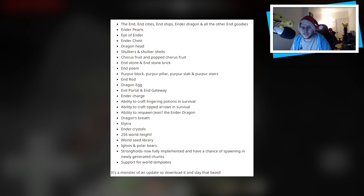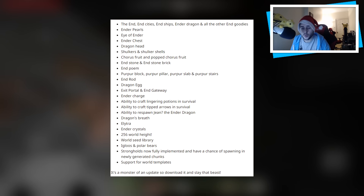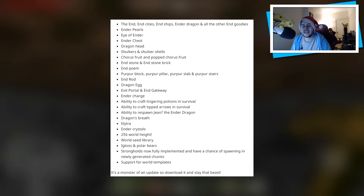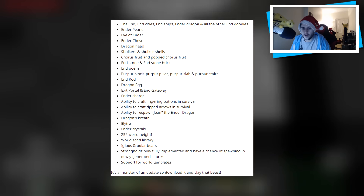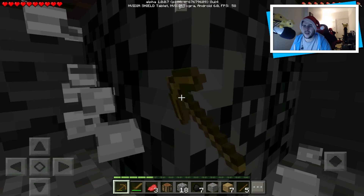Not sure what that is exactly. Also: Dragon's Breath, Elytra, Ender Crystals, 256 world height, a world seed library which is the seed picker, igloos and polar bears, strongholds now fully implemented with a chance of spawning in newly generated structures, and support for world temples. It's a monster of an update, so download it and slay that beast.